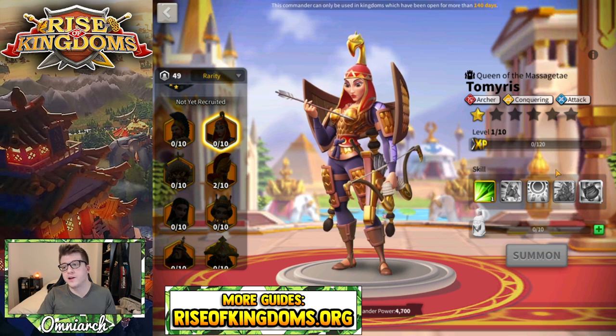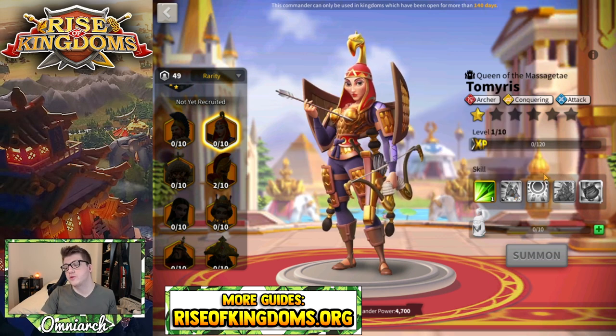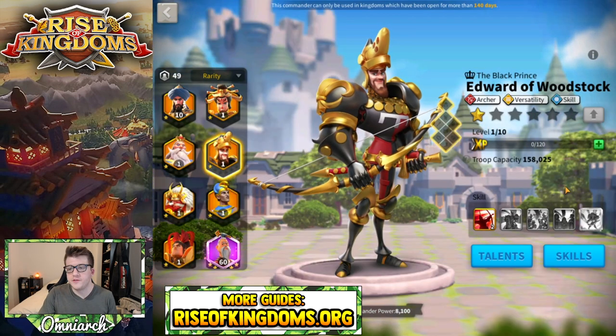Tomyris is a commander where you want to lock the second skill because it only applies to attacking cities. Getting the rest of the skills to five is going to help you a ton in the open field and in canyon.